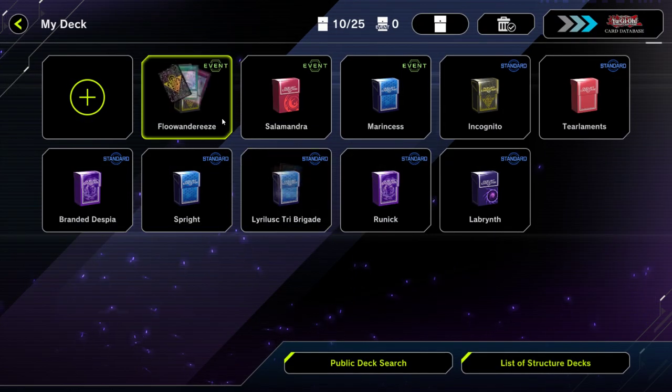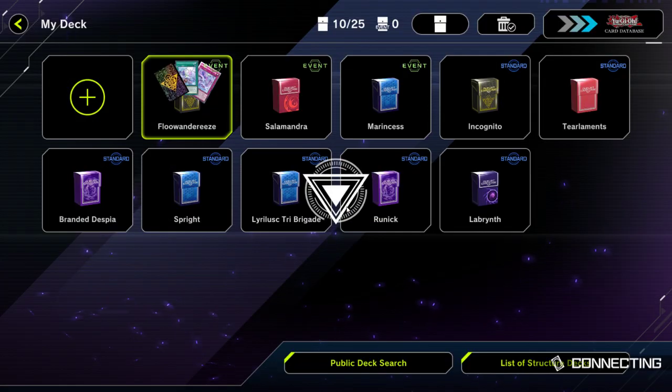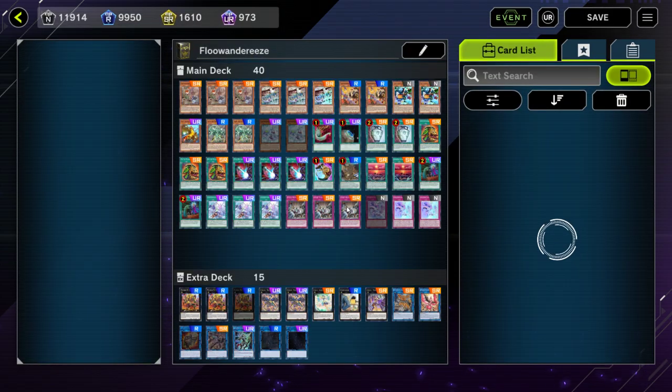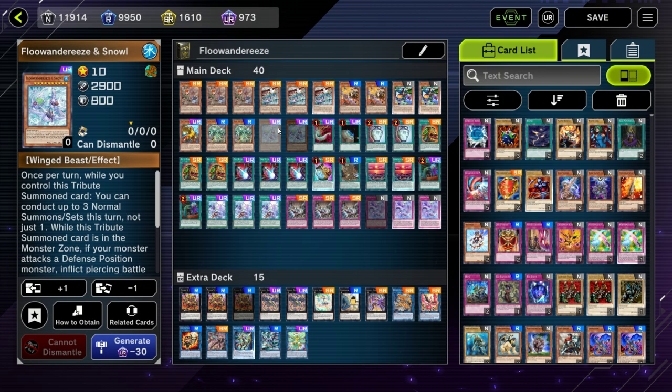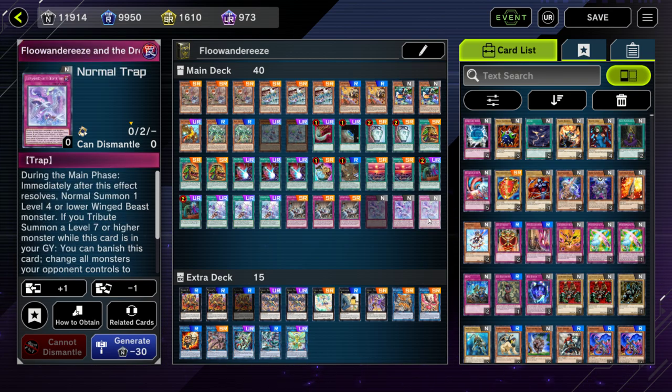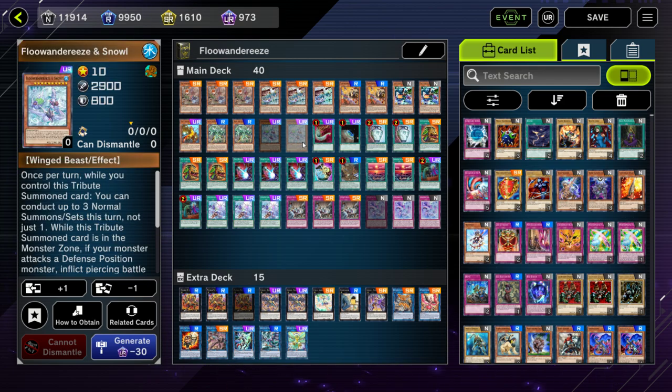The final option I'll go over — since most people who watch these Master Duel videos are Floowandereeze players — is Floowandereeze. Empen is banned for this event, but the rest of the deck is full power. The extra deck obviously doesn't matter; you just finish it out with whatever you want, you just don't have access to Zeus now. But instead of Empen, if you already have Floowandereeze built, I would probably go with three Dreaming Town since you can't search it now. I'm not sure how well that would work, but you can maybe try Snowl.